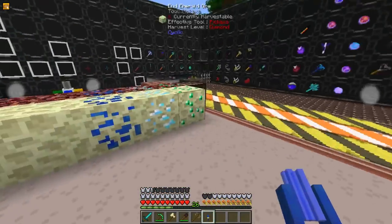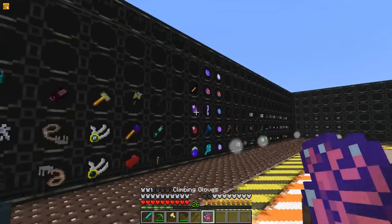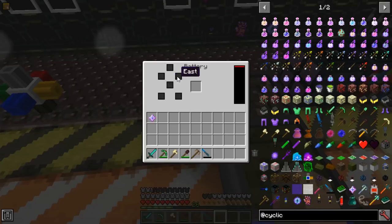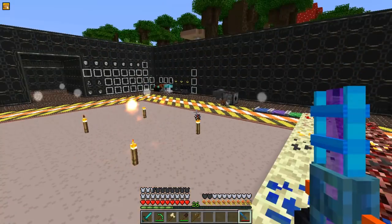The Water Spreader will spread any flowing blocks and turn them into solid blocks of water. The Climbing Claws, when in your inventory, allow you to climb walls. A Battery can accept power, and you can configure which side it accepts from and which side it sends to. A Rainbow Cannon, when used, shoots a random colored beam of light.